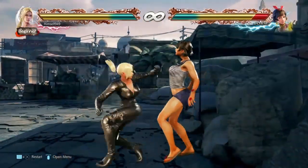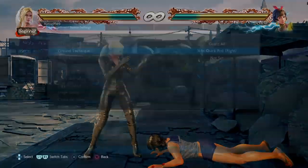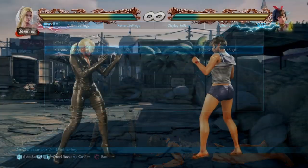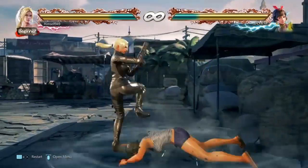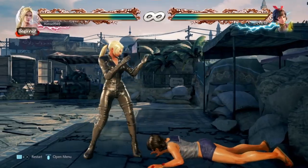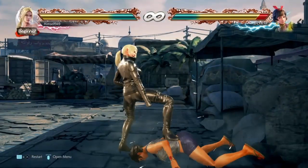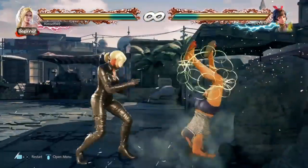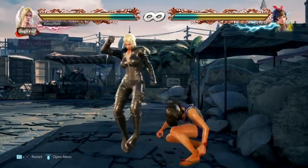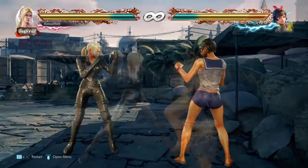Now those two moves alone are good enough but there are some other options you might want to try. The first is the stomp — this is guaranteed against people who don't backroll, and the added benefit is that they can't tackle after so you get even more oki. One follow up is db3. This catches people staying down, side-downing and standers who don't crouch. It also gets you knocked down against wake up kicks, and if that happens either a stomp or a dashing blonde bomb is guaranteed.